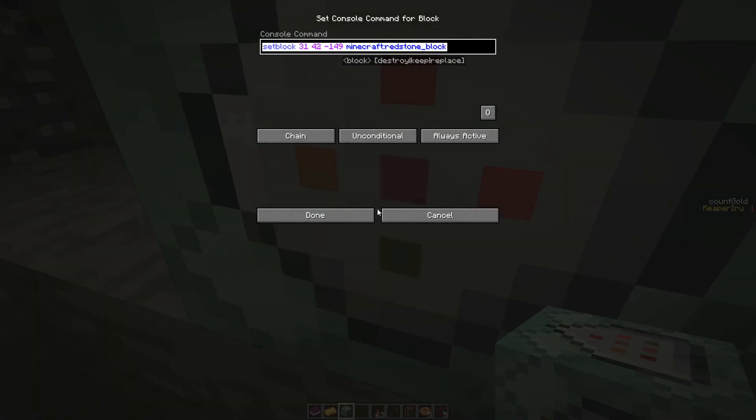You can also do 'scoreboard players reset all count_gold' — that would also be an option, though you'd need an extra command block to reset every single shop. In the end, resetting 'count gold' would be a solution. This is kind of interesting, because normally you reset like this.